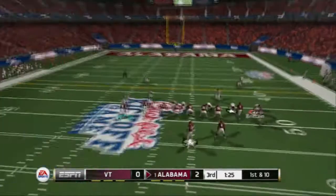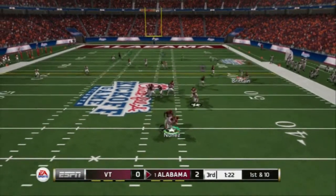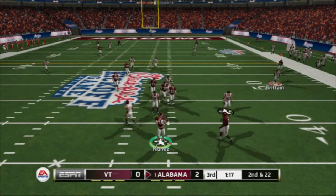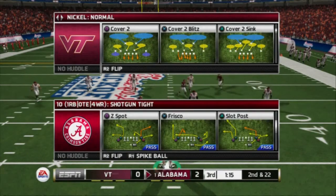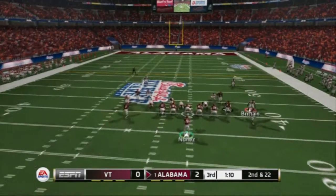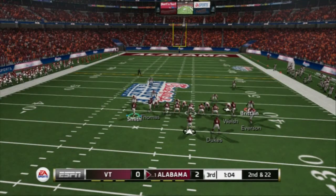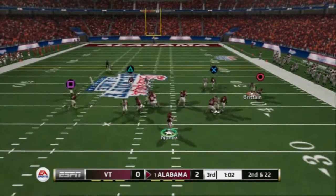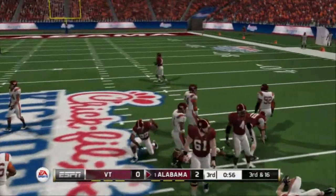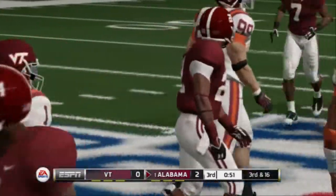The last read on this play is once again the route to circle, and its ability to beat man and zone still holds true against cover two sink. Step up into the pocket — circle is going to get underneath those zones, a nice check-down read. Hopefully they patch up that blocking issue because it's definitely ridiculous. It might be something as simple as mixing up your cadence.